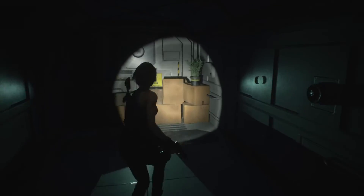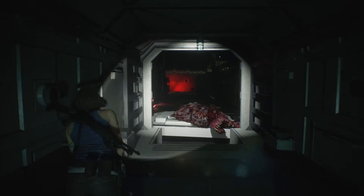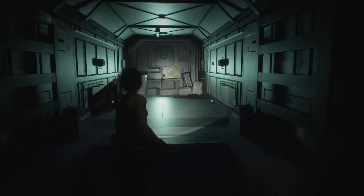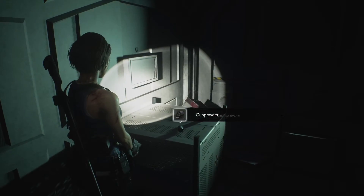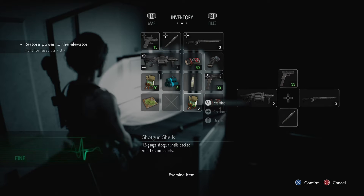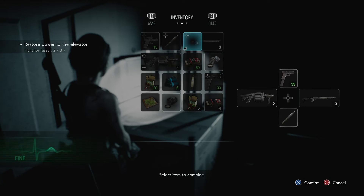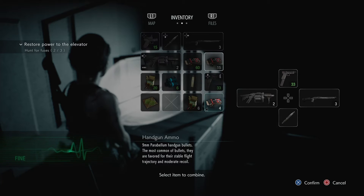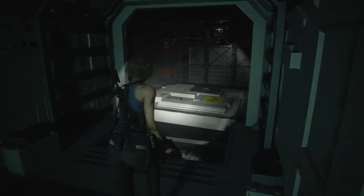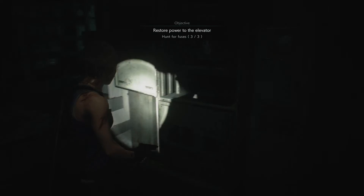Let me just check inside here. Oh, there's another herb. I'll take that. Combine those two. Let me go ahead and combine. Get some more shotgun shells. Combine that with that. Alright. Let me grab this fuse. That's three for three. Let's go, guys.